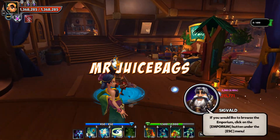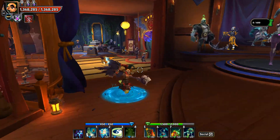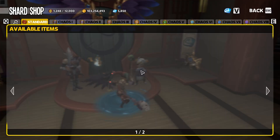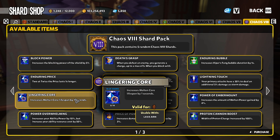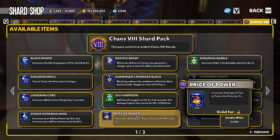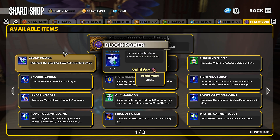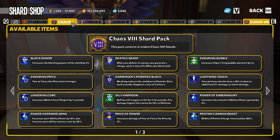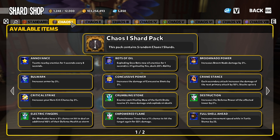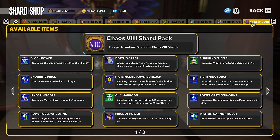What's going on everyone, Juicebags here and welcome back to some Dungeon Defenders 2. I've been getting a ton of questions about Chaos 8 shards — as most of you know, the latest update has unlocked Chaos 8 shards for sale at the vendor. People want to know what are the best ones. First off, destruction, deadly strikes, and defense rate are far more important than any single Chaos 8 shard available.